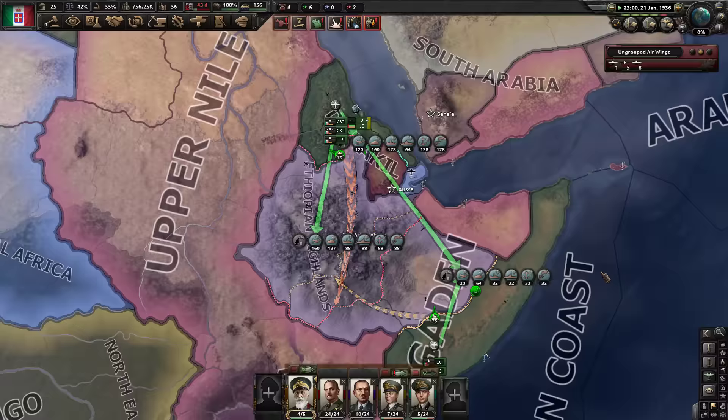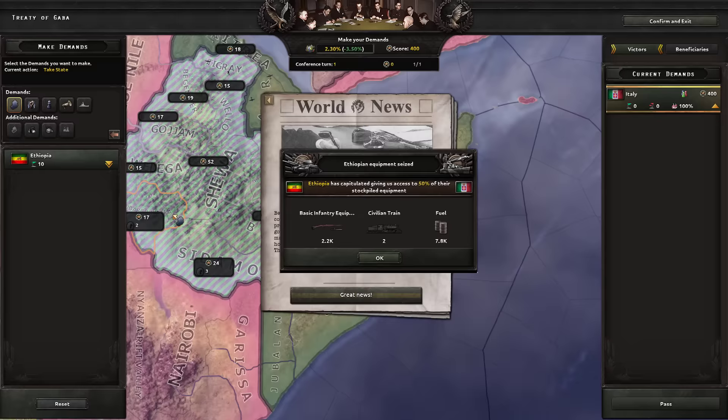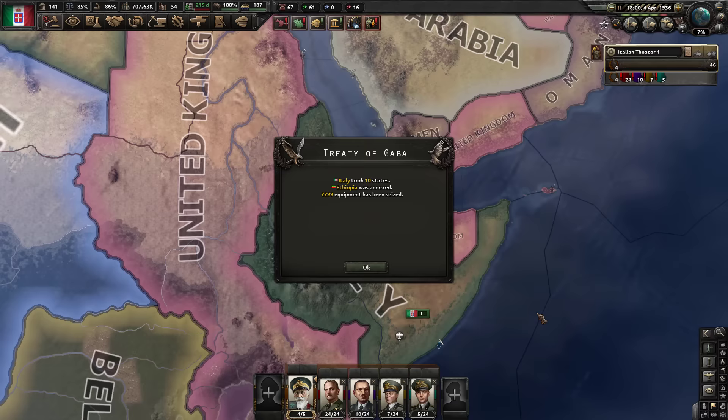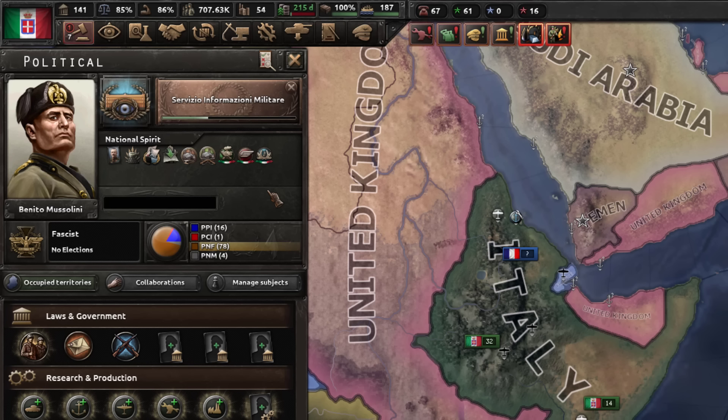So you just want to ship your whole army to the north and bomb the ever-living shit out of them. And after you have gassed enough Ethiopians, it's time to just annex their whole country. Now before we can form our glorious East African colony, we have to first complete a few focuses.